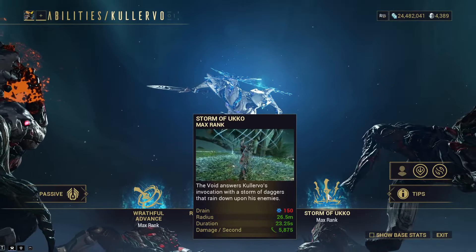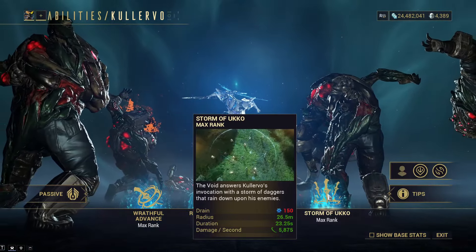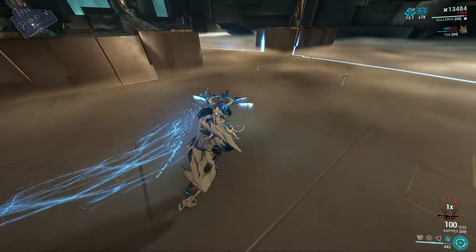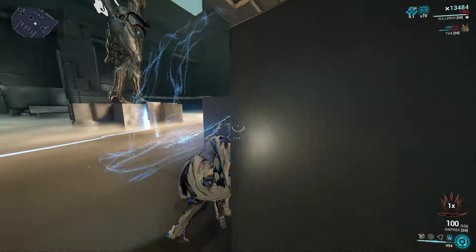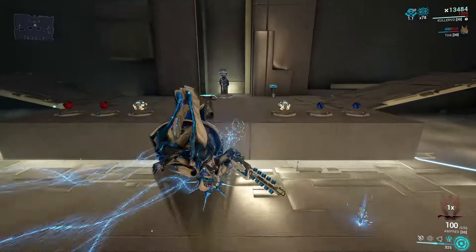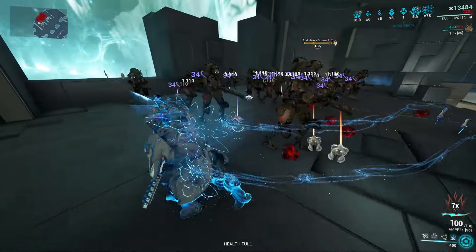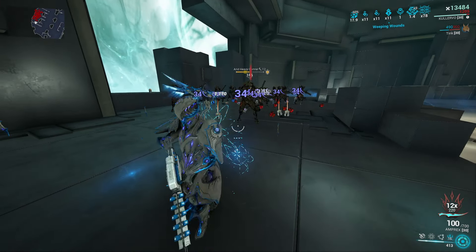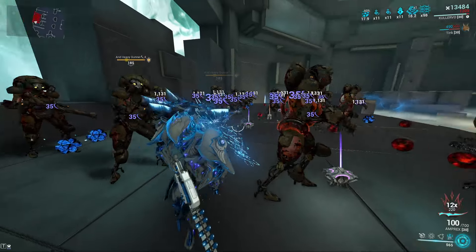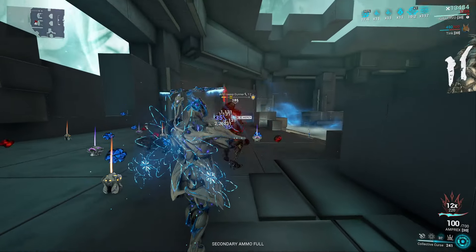Moving on to his fourth ability, Storm of Akko. This invokes a storm of daggers in a radius around the casting location, inflicting slash damage and bleed procs per second for its duration. Damage is strengthened by strength, radius by range, and duration by duration mods. You can only have one storm active at a time and enemies are staggered when hit. This increases your combo by one per enemy hit, also with every enemy hit again by Collective Curse — affected by mods and arcanes like Naramon. This ability is really strong on enemies affected by Collective Curse, since every enemy hit inside the circle spreads to every shackled enemy, raising damage by a ton.